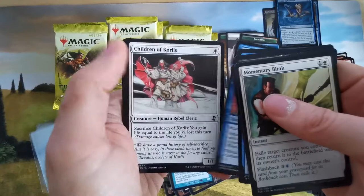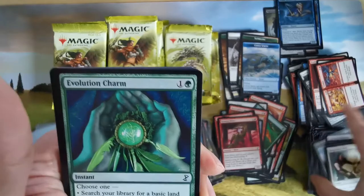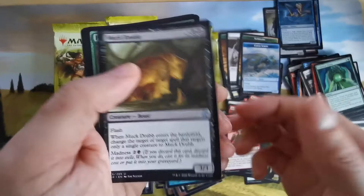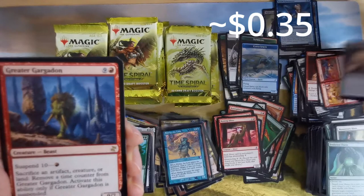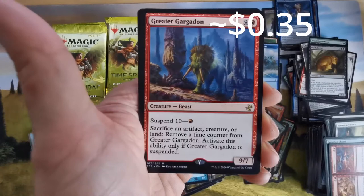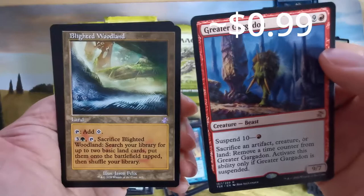Opening the next pack. Another sliver with super cycling. Then we have a beast and elf shamans for buffing the land. Suspend 10 — not bad. And we have Blightfall — sacrifice within circles for up to two many lands for four mana.